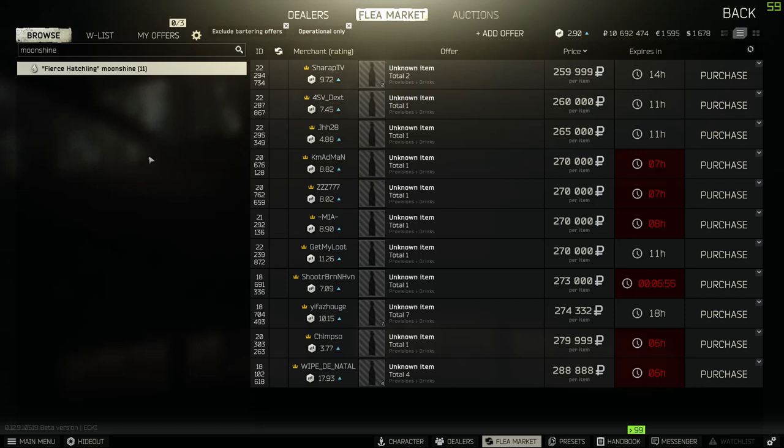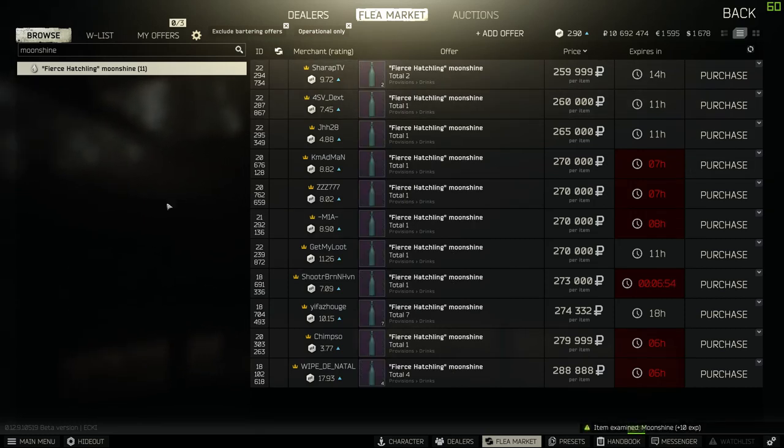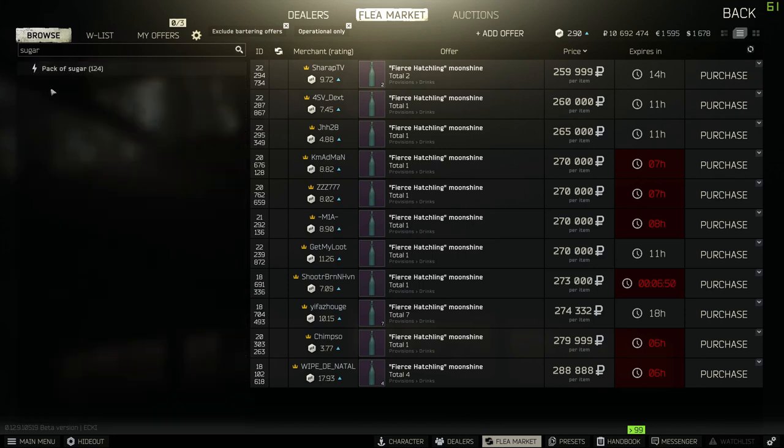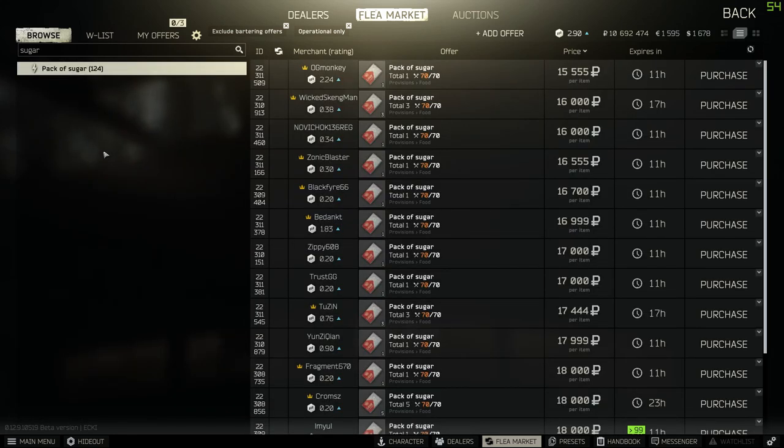Moonshine, which you can craft with sugar and super water, sells for around 270k. Sugar is super cheap at Therapist.